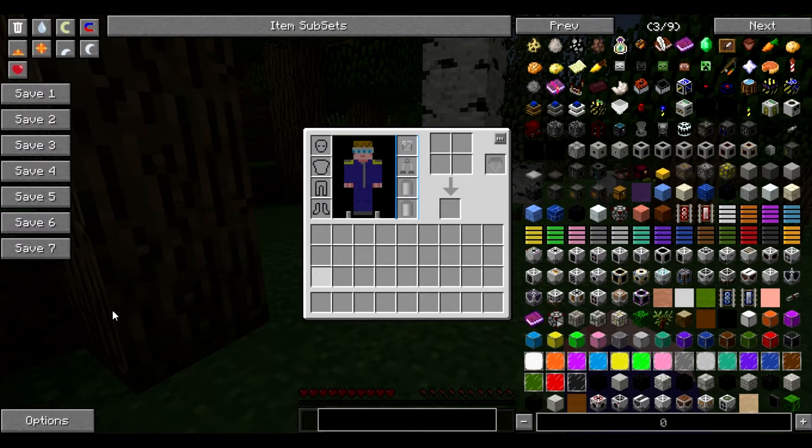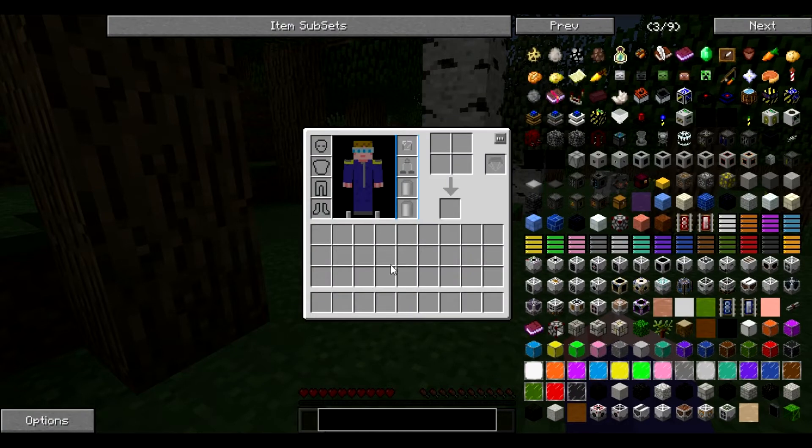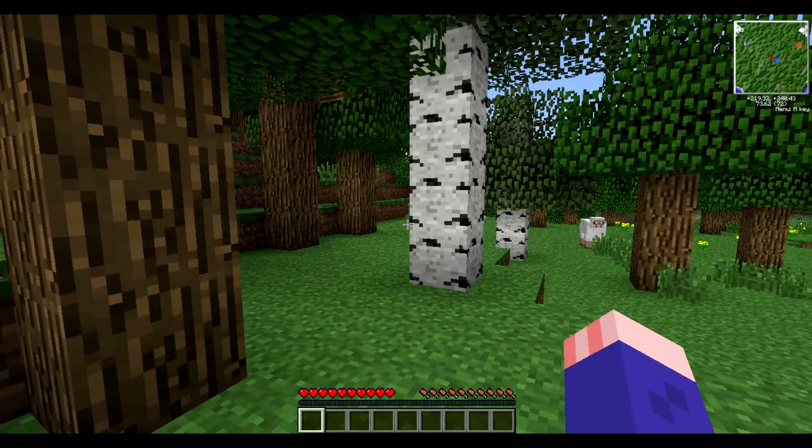That's the basics. I'm just going to quickly change the options because I currently have it in cheat mode, so I'm going to change it to just recipe mode. Now I can't change the daytime or spawn things into my inventory - I just click it and it gives me the recipe, which is going to be fine for our needs.